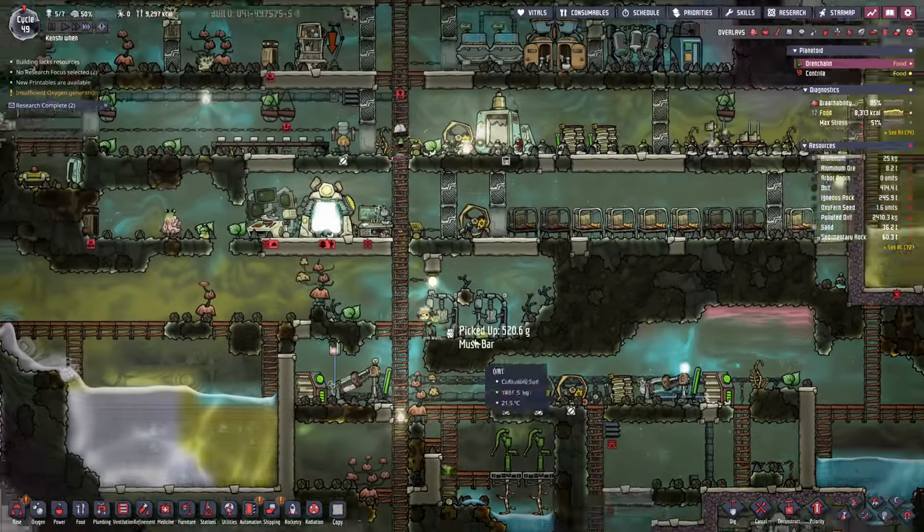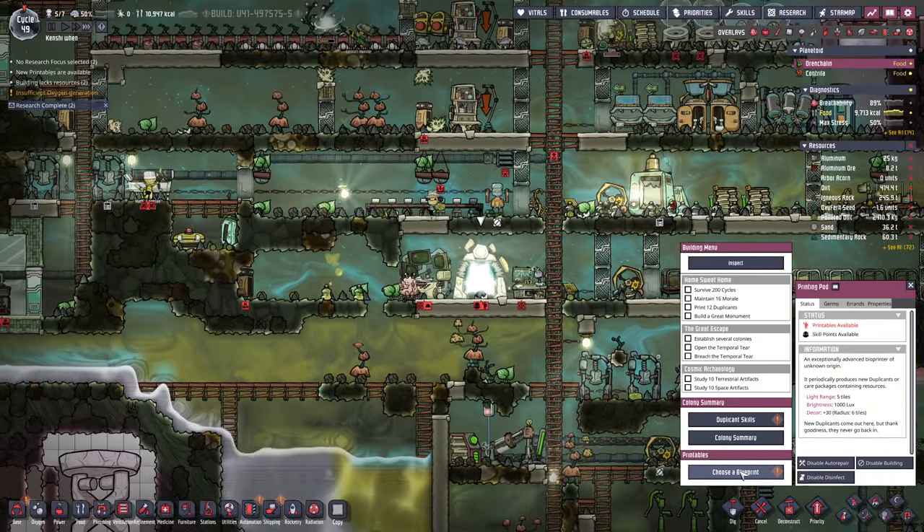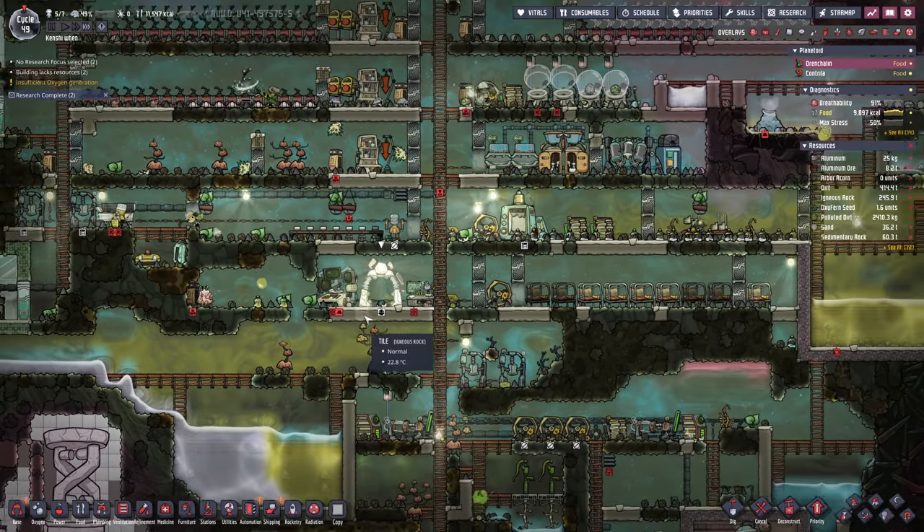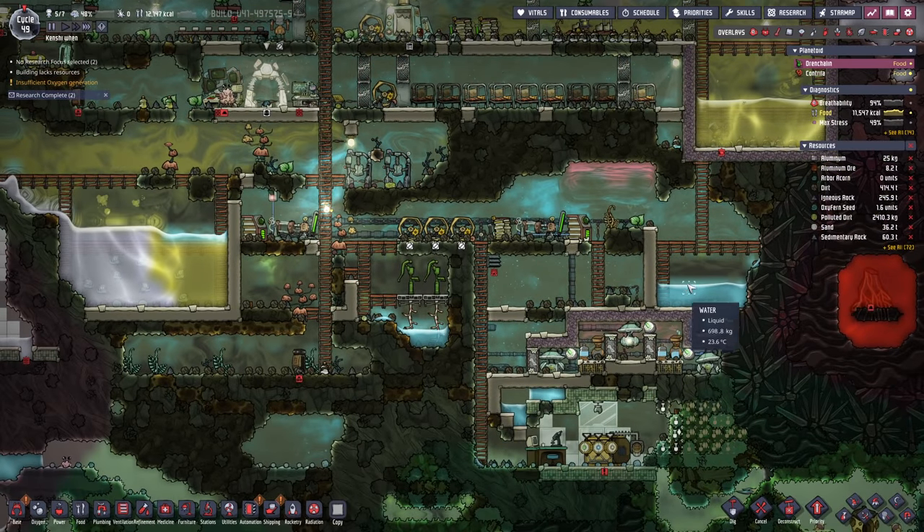This is going to take a minute or two. Also, it's pretty chilly down there. Choose a blueprint — I think it's just got to be the ice. We don't need another duplicant, that's for sure. The ice will probably find a use for it at some point or another.